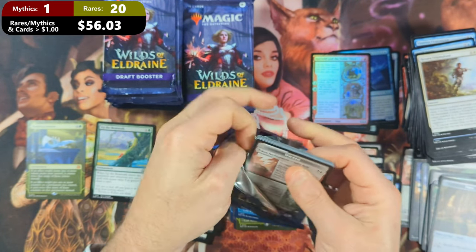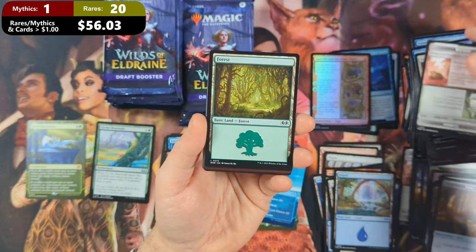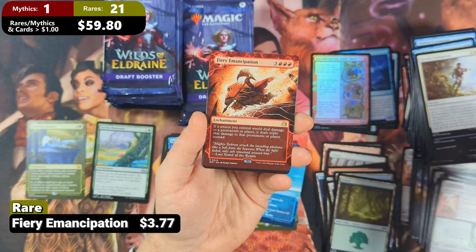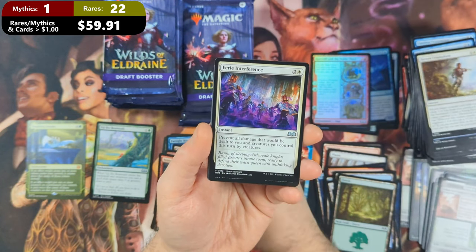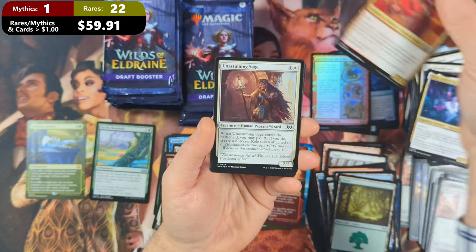Pack sixteen is going to kick off with a Wicked Cursed. And then we're going to see ourselves a Forest with a Fiery Emancipation coming in — nice artwork — followed by a Raging Battlemouse with an Eerie Interference, Neva, Stalked by Nightmares, and the Ash the Party Crasher.